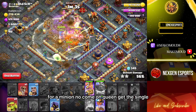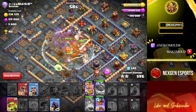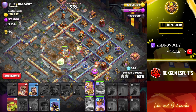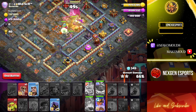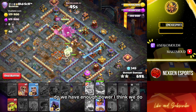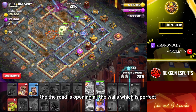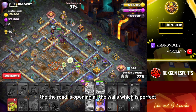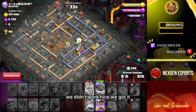Come on queen, get the single. Okay, she's fine. Do we have enough power? I think we do. King ability. Yep, the root rider is opening all the walls which is perfect. Try and open — okay, we didn't really work. But we got it — that was a pretty tough base.